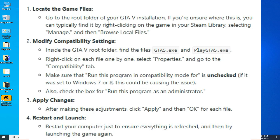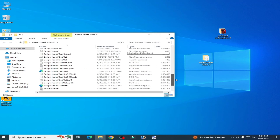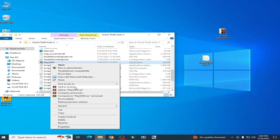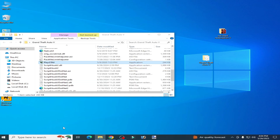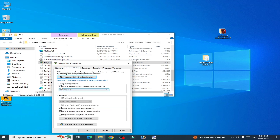Solution number two: go to your game folder. If you have GTA 5, GTA 5 Enhanced, or RDR2, go to your game directory. For example, for GTA 5, go to your launcher — 'Play GTA 5' — right click on it, go to Properties, go to Compatibility, uncheck the first option, and check the other options. Hit Apply and OK.